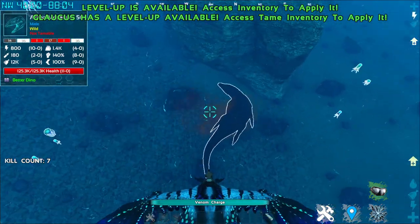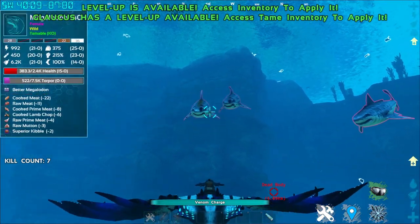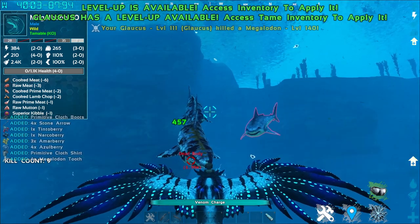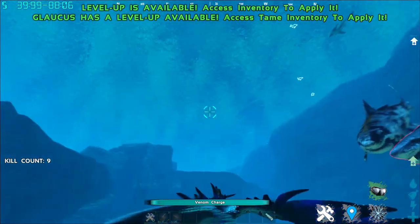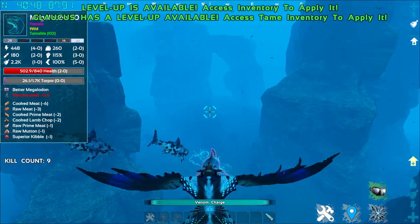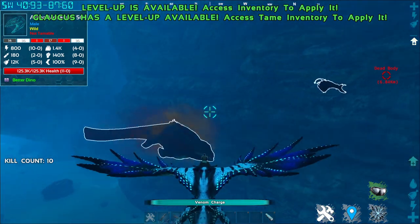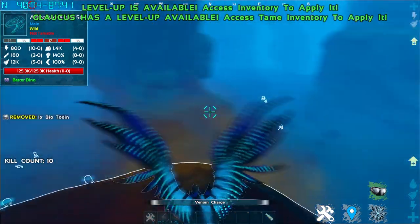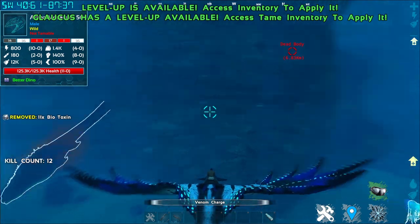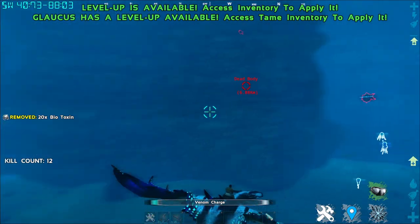Left Control fires an orb of electricity that will electrocute and paralyze creatures when it's close. If it hits one of them directly, it will deal way more damage. However, the aiming of this ability is a bit weird — it aims in whichever direction your Draconis Glaucus is facing. And the last ability, which requires the most Venom Charge, is the X key — an AoE electric burst that uses up basically the entire Venom Charge bar.